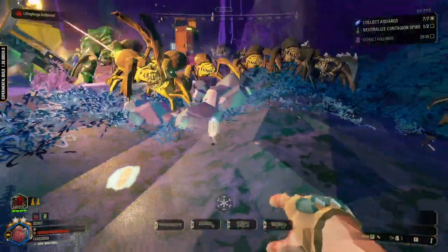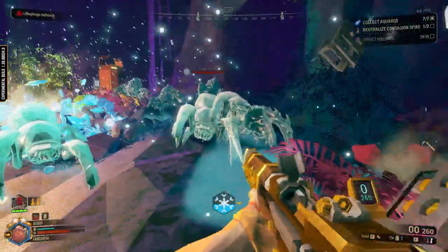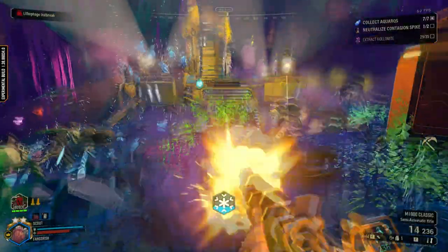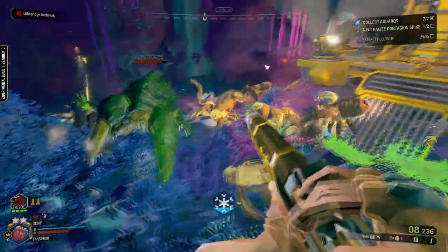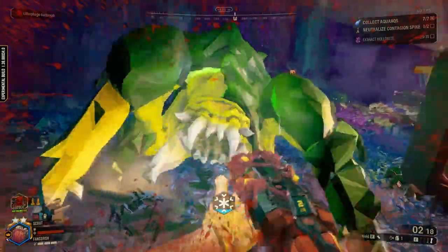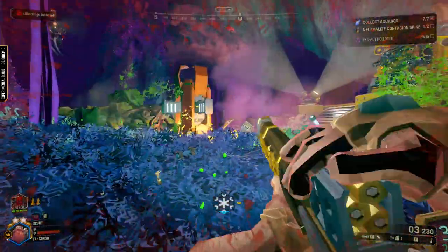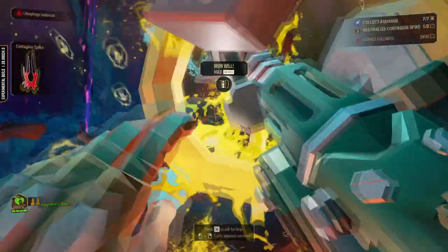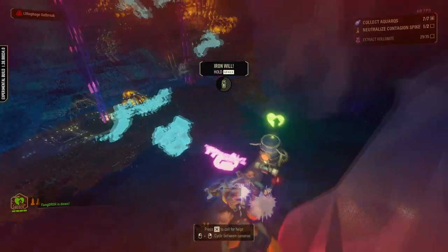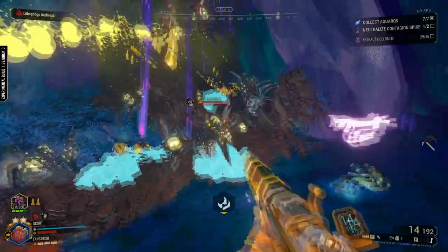You just half-health the Praetorian when you hit it right. Spam it — it's almost gone.